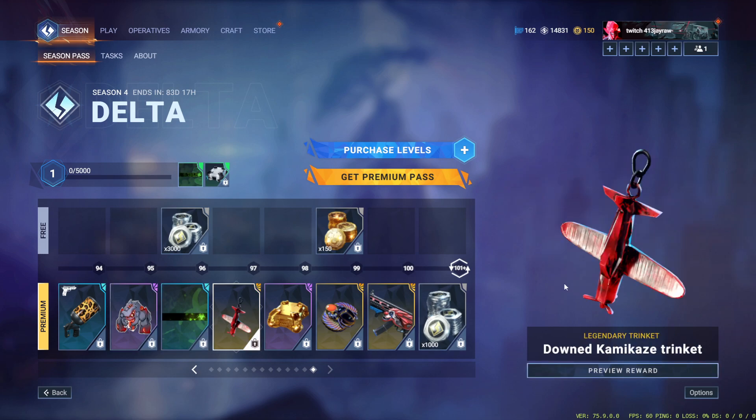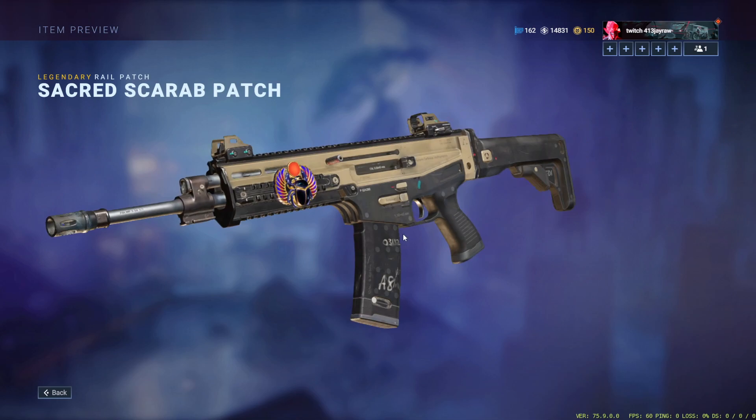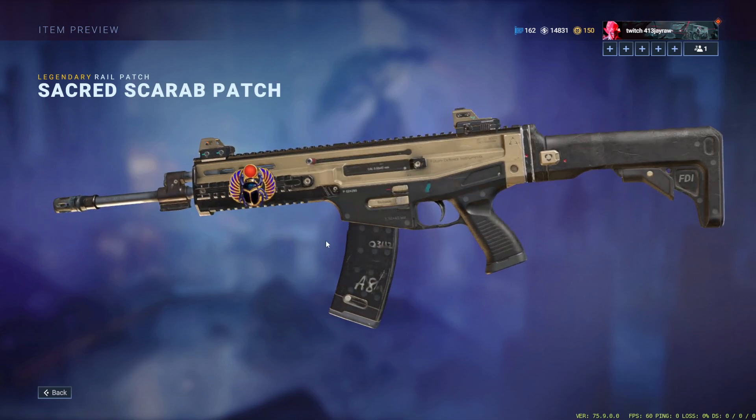Biohazard nameplate. Downed kamikaze trinket. Another reward box. The scarab beetle patch — this is super clean, I like that heavily.